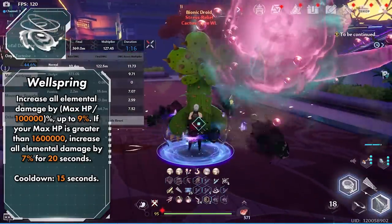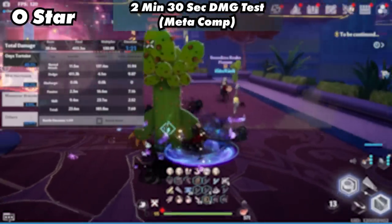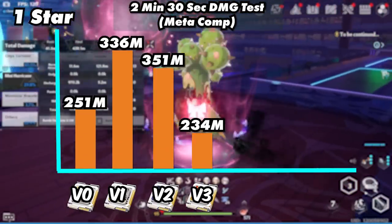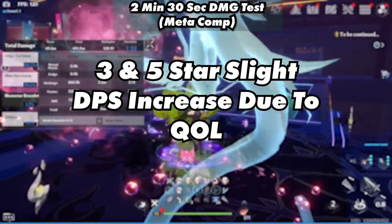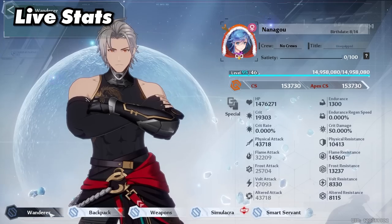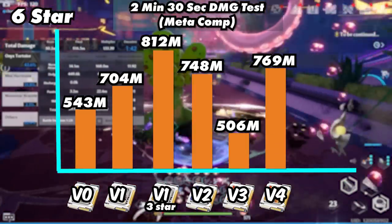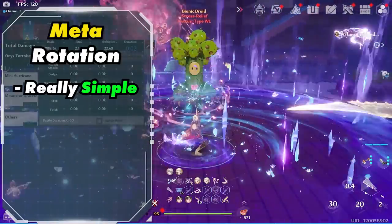Here are the results of the meta team in 2 minutes and 30 seconds. Here's what we can do at 0-star. As you can see, Zeke matrices are the clear winner, bringing us to 1-star, which does have a significant DPS increase. 3-star and 5-star had a slight DPS increase due to them being quality of life. Then we have 6-star, where you can see the max potential of Zeke's matrices. Using live stat values, version 1 with max Zeke matrices is the clear winner by a large margin.